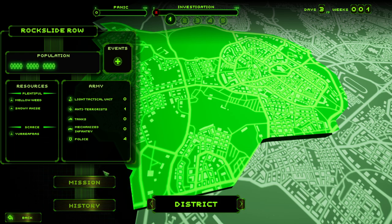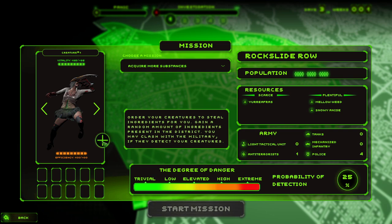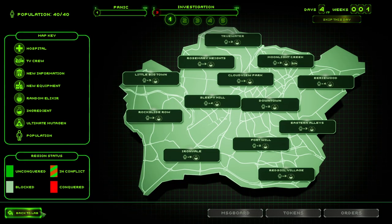Mission — should you choose to accept it — to acquire more substances. Oh my God, the size of her arm! She's going to hurt someone with that — you be careful where you swing that around! Let's go for it. That was quick. Well done. There are other district modifiers you can encounter — for instance a TV crew can help you spread more panic than usual. Panic is useful for slowing down the military's progress. If the military knows too much about you, it will be the end of your experiments. Return to the lab.